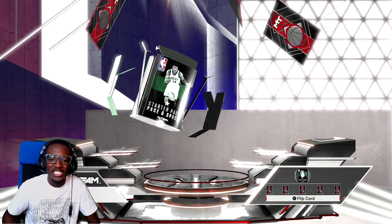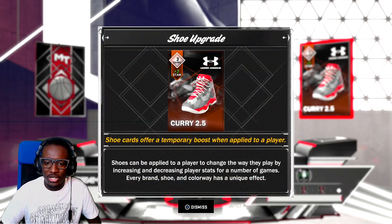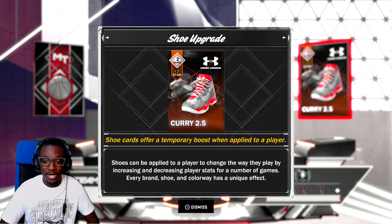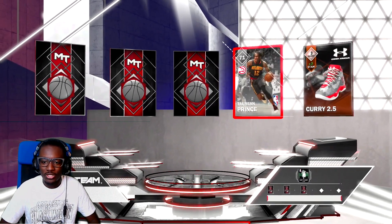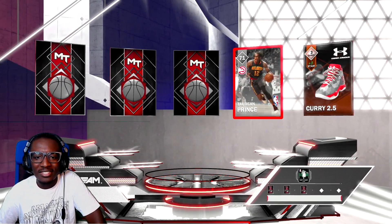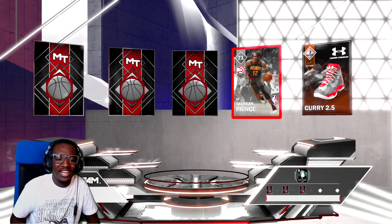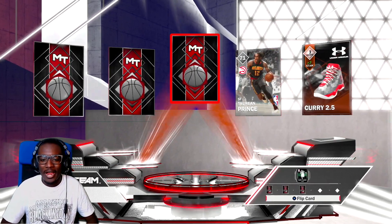So far we've seen 10 out of 26 cards, going from right to left again. Curry 2.5 shoes — they look kind of good, plus 3 stamina. I gotta do better putting the stamina cards and shoe cards on. Torian Prince — he still plays? Can somebody tell me how many seasons he has in the league? I'm gonna guess like 15. I feel like he's been around forever, maybe I'm just lying to myself.